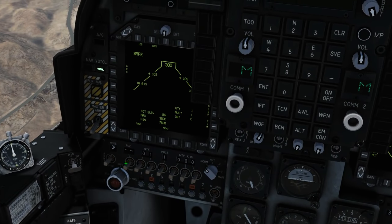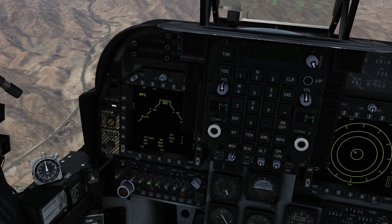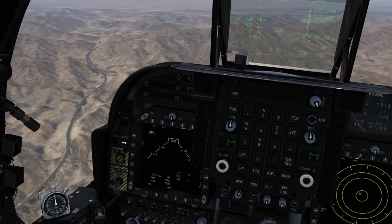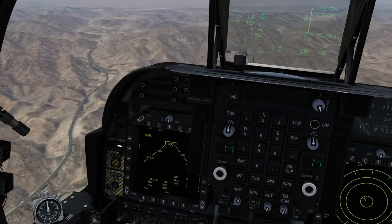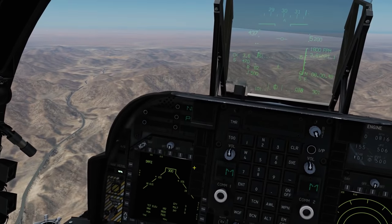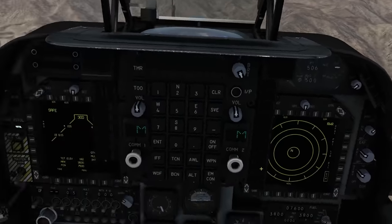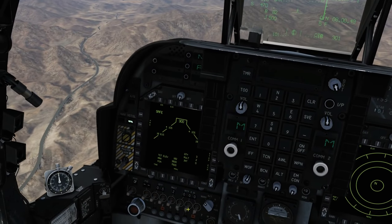CCIP is our standard dropping mode. If we set quantity to three, one trigger pull would fire three rockets in succession from one rocket pod. If we wanted to fire three from each rocket pod, we go to multiple two - it would fire three rockets from the left pod first, then three from the right. We also have interval, which is the time between firing, though I don't think that actually works for rockets - we'll try it just in case.